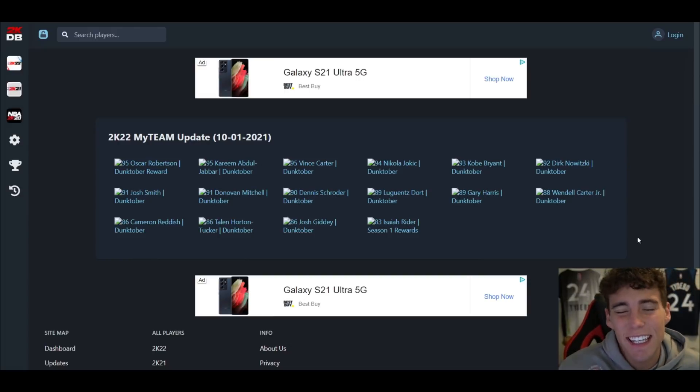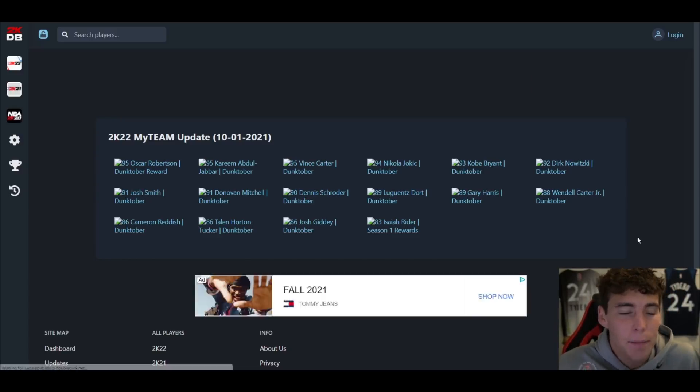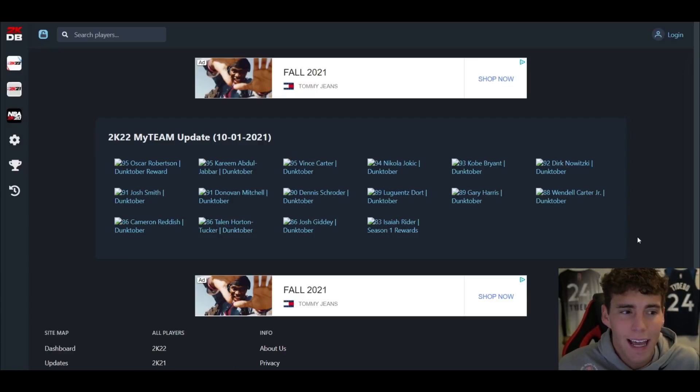What is good, it's your boy Ty back here with another video. Today we are going to be going over each and every one of the new Dunktober cards that came out and got released in NBA 2K22 MyTeam, including new pink diamond lock-in Oscar Robertson, pink diamonds Kareem Abdul-Jabbar and Vince Carter, diamond Jokic, Kobe, Dirk, and then amethyst Josh Smith, Donovan Mitchell, Dennis Schroder, and some rubies and budget ballers.